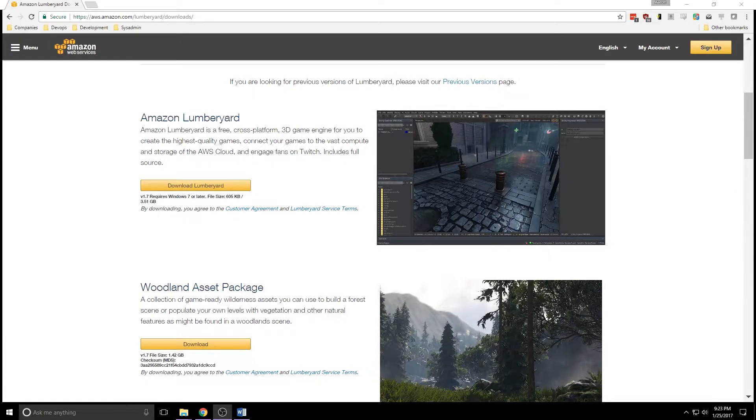What's up people? Mr. Toolbox back with another Amazon Lumberyard video. As you can tell from my screen, today is 1.7 day. Amazon Lumberyard Beta 1.7 is out and we have a lot to talk about.